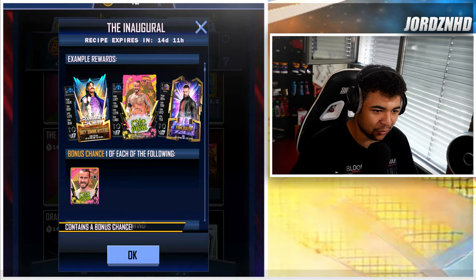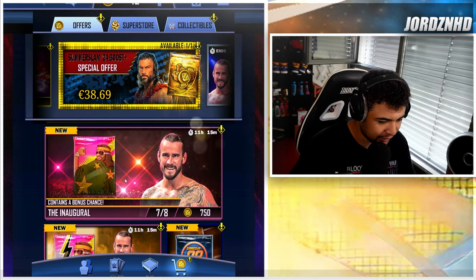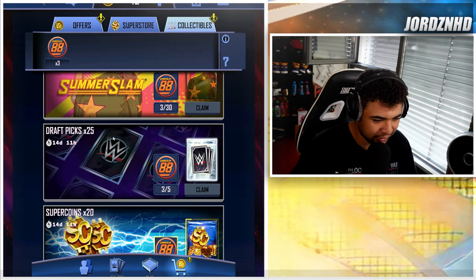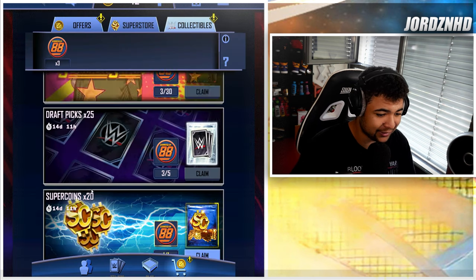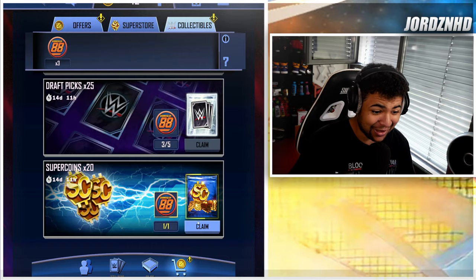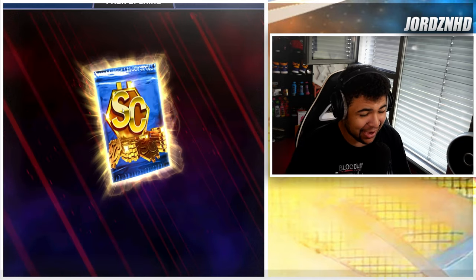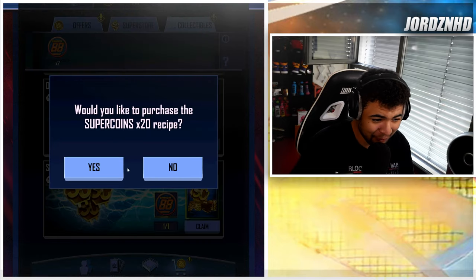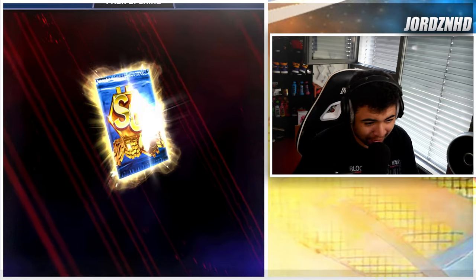For 30, you guys can get the Enigma packs, which I believe are these ones — I opened one of those earlier, didn't get anything. And then scrolling down, five gets you 25 picks and one gets you 20 super coins, which is crazy. I've got three right now, so I'm going to convert them into super coins for myself because I want to fill up my super coin account.